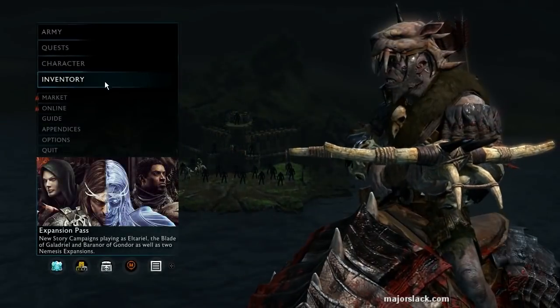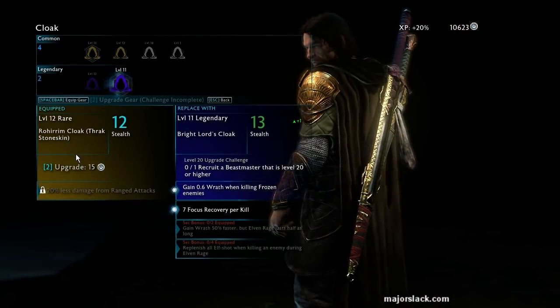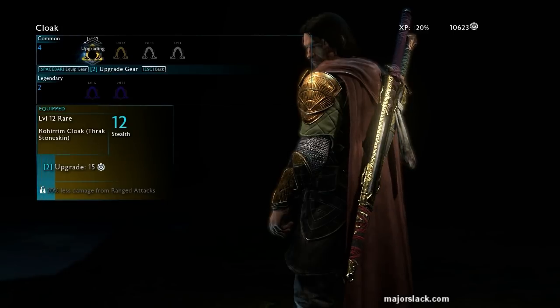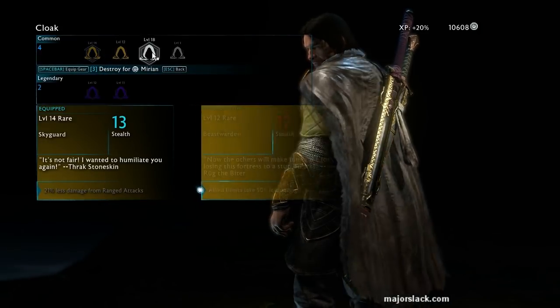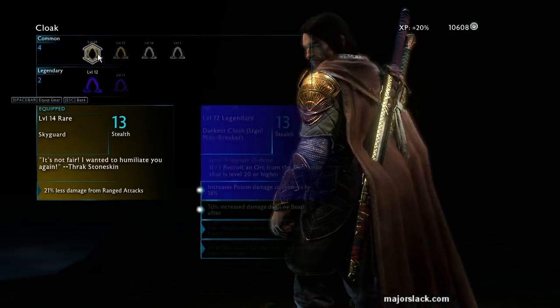Alright, let's take a little look-see here. Inventory — this guy. Now we have protection against ranged attacks. What else we got? That's done. That's for high stealth — all these are done.